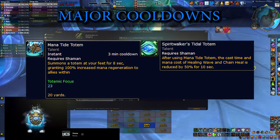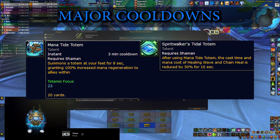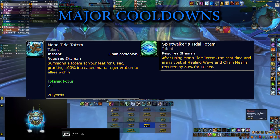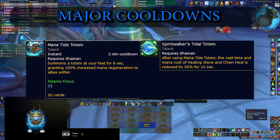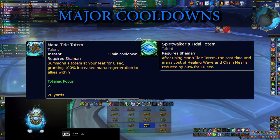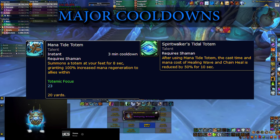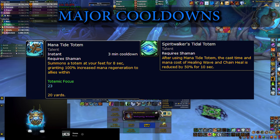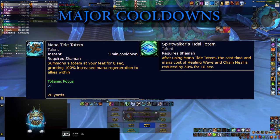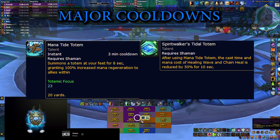I actually do not recommend Spiritwalker's Tidal Totem. I see many shamans running it because it reduces both the cast time and mana cost of your Chain Heal once you drop Mana Tide, which is not bad at all because it becomes another cooldown you can use to actually heal — since Mana Tide doesn't heal by itself. However, there are two downsides: first, you're not going to be getting that much mana back because you'll be spamming Chain Heal like mad once you pop Mana Tide.